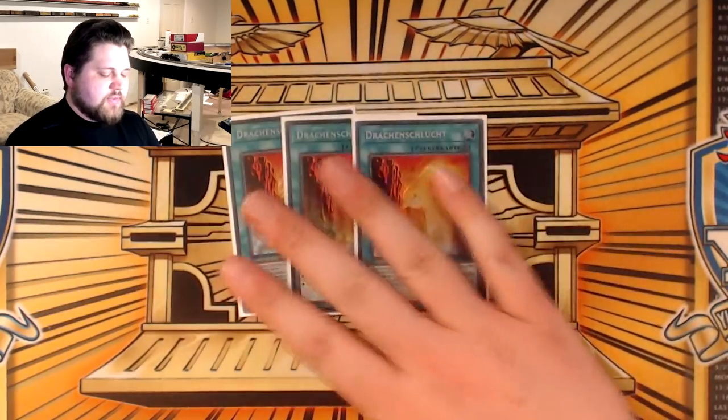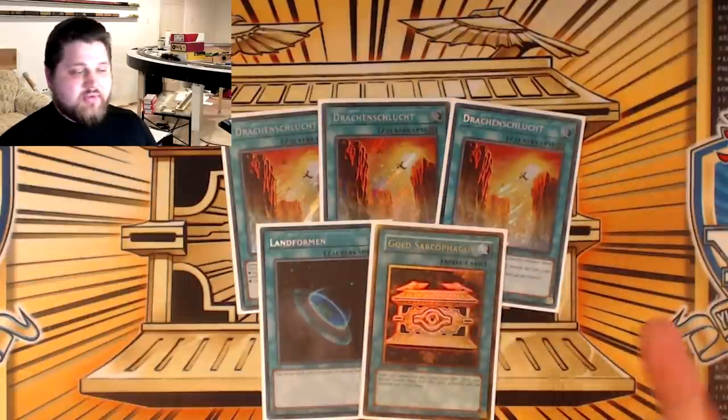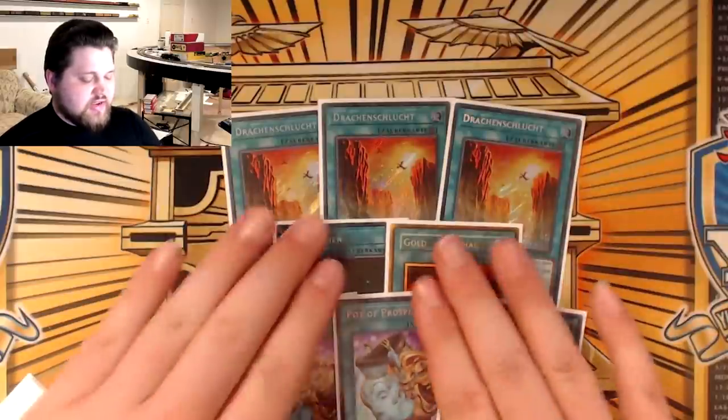Against Dragon Link, Phantasma just says draw four and try to draw into Ash, Nibiru, or Dark Ruler — and spoiler alert, usually you do. Even if you don't, you sculpt the perfect hand to play through Savage Seal Toadying. Phantasma itself outs Toadying. So that's all the monsters — that's 29 monsters. For spells: three copies of Dragon Ravine, one copy of the other Dragon Ravine, one copy of the other other Dragon Ravine, and three copies of Pot of Prosperity — these are the consistency spells.